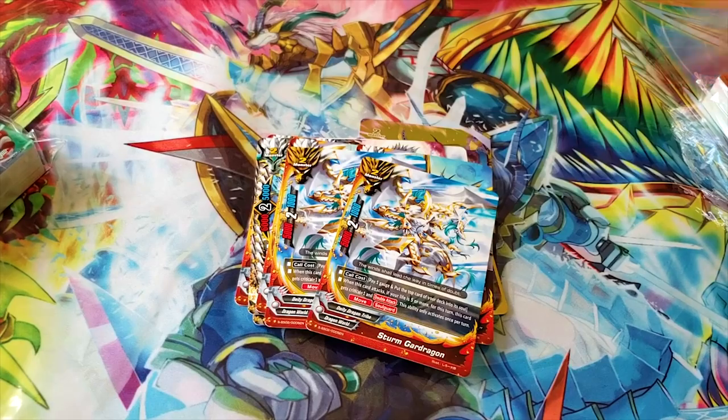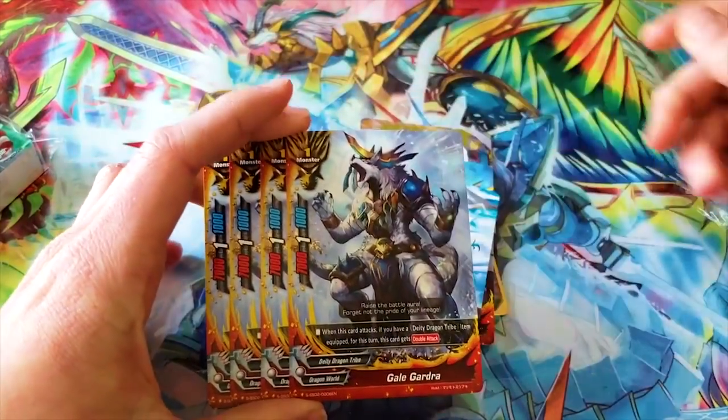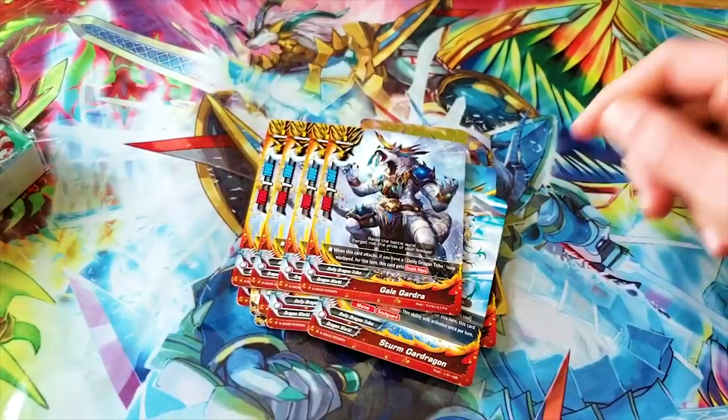Furries! Gale Gardra — 7-1-1, size one. When it attacks and you have a DD Dragon Tribe item equipped, this turn gets double attack. No — that's bad.